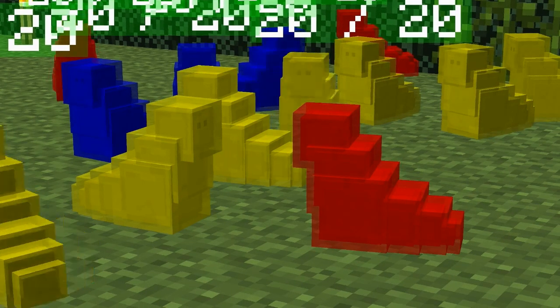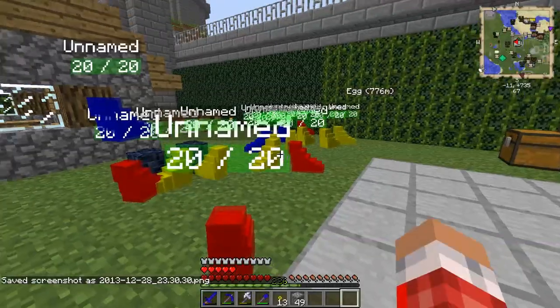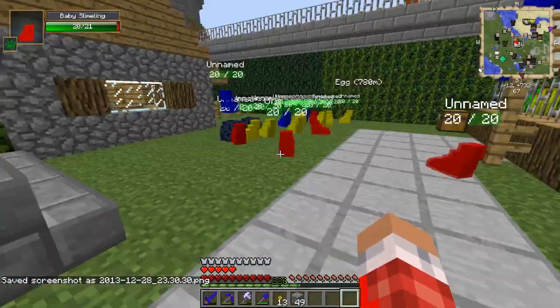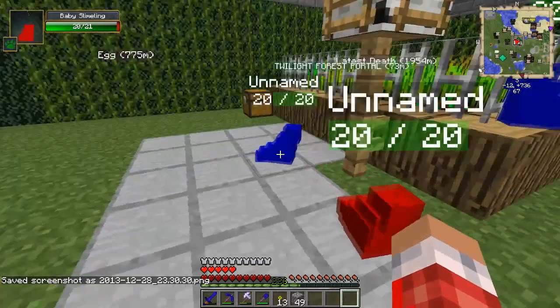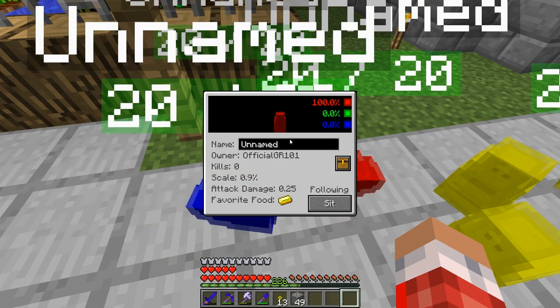Alright, look at this - boom - so as you see our slimeling army here, they follow us around. We gotta name them though. Let's open up the GUI here, as you see: name, unnamed.